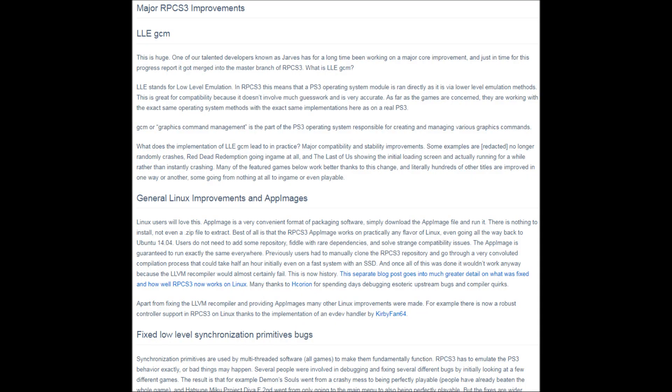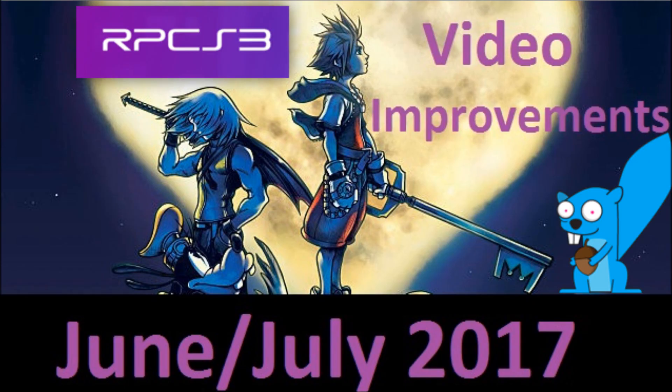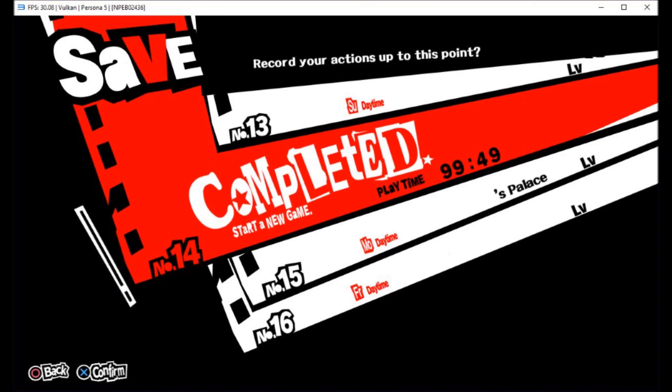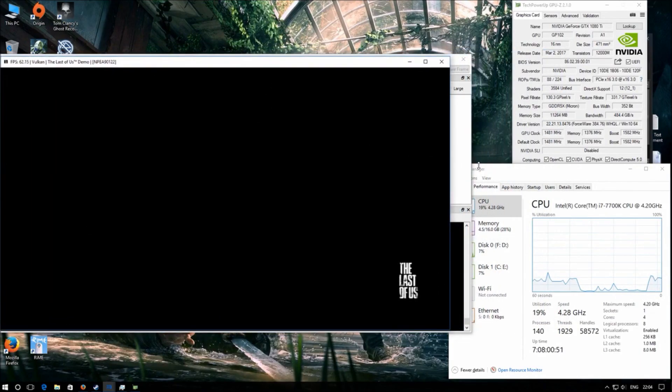Next up we have some mini reports for some of the major improvements this month. The huge LLE GCM improvement has been merged with RPCS3, leading to huge improvements in compatibility and stability. Two of the biggest games affected are Red Dead Redemption, which can actually go past the menus without crashing, and Persona 5, which no longer suffers from random crashing. Also, The Last of Us can actually show the initial loading screen rather than just insta-crashing.